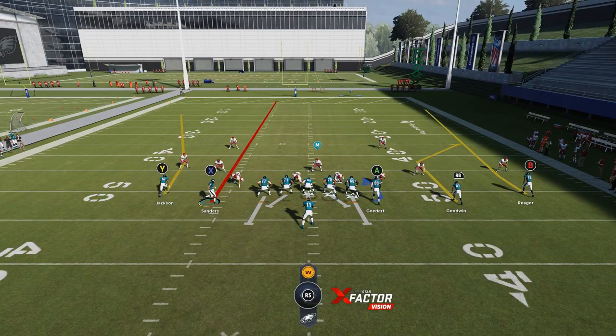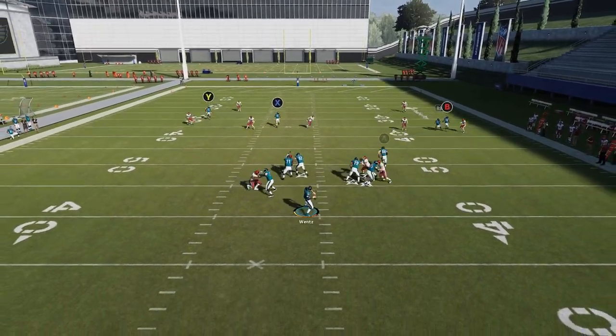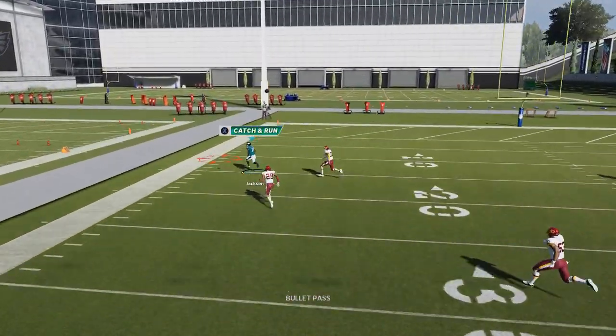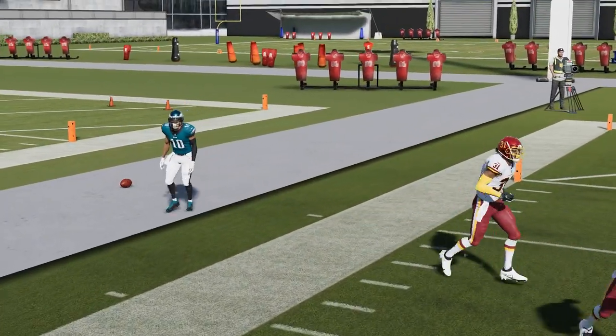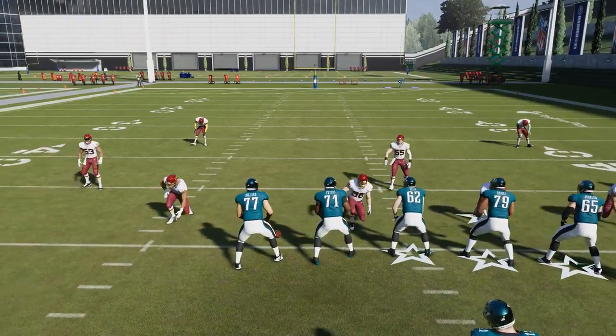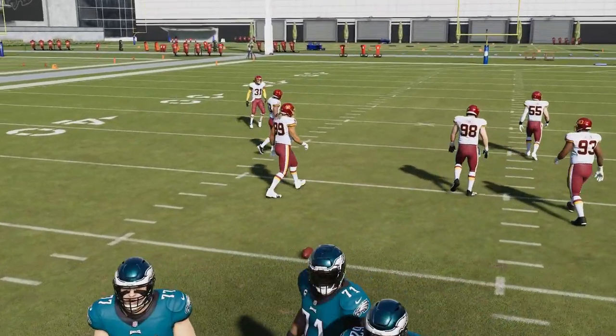All you really have to do is motion this guy in and put him on a streak. His job really is just to pull that safety back. My biggest issue right now is the sideline, but you can see if I was getting a catch-and-run animation it'd be super easy. So let's move it right back to the center of the field and move on to cover three, because that's kind of the important defense anyway.